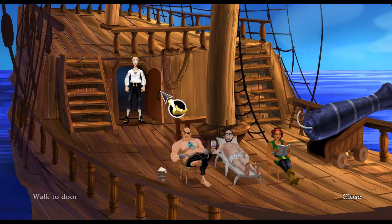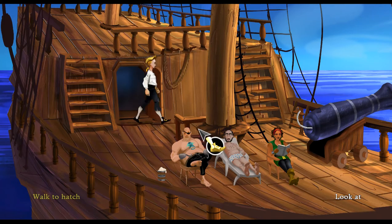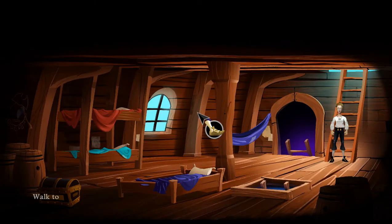Hello everyone and welcome back to let's play Secret of Monkey Island, where we're drunk and accomplish absolutely nothing. Well, actually, we didn't accomplish nothing. We put that rope into that cannon and made a fuse, last found gunpowder. Oh yeah, we did do that.